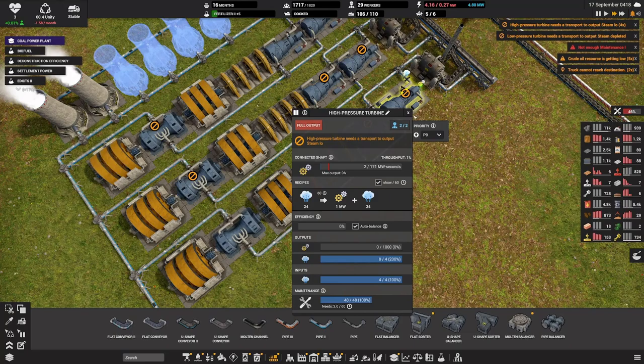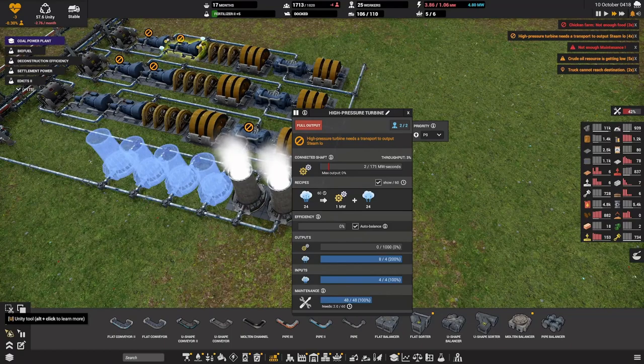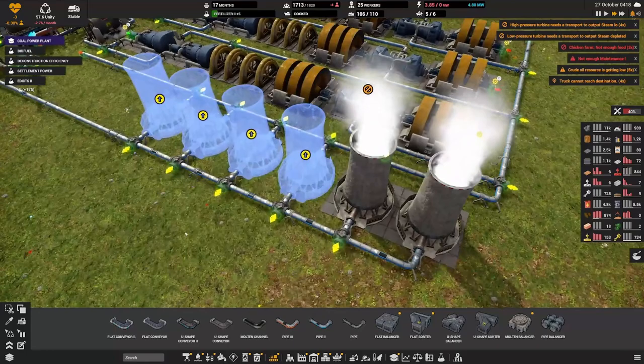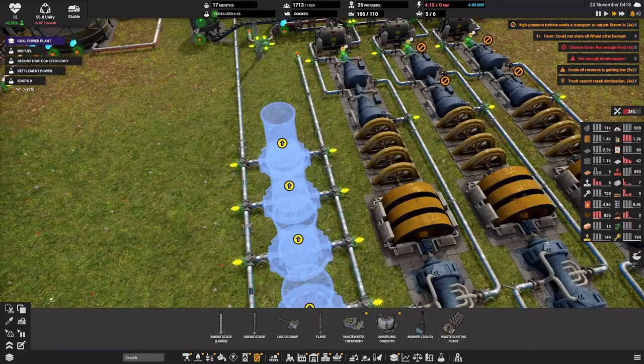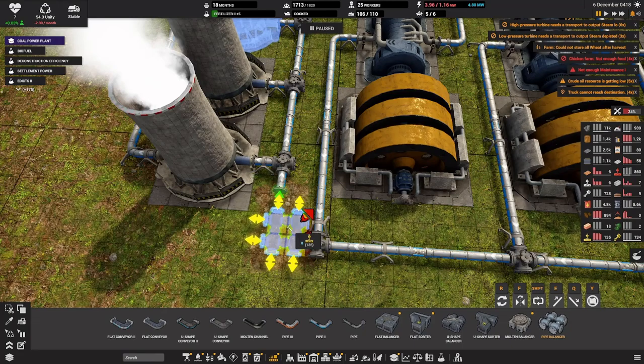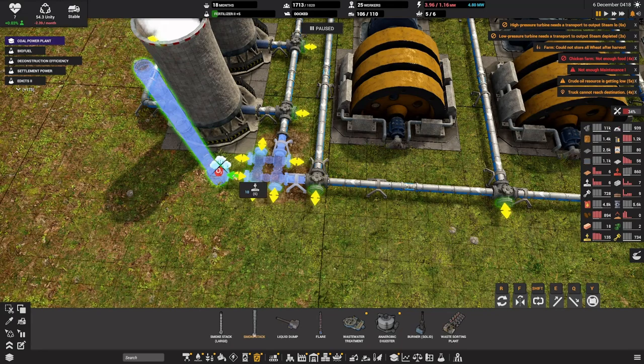Now we're low on power - what's going on? The water is not keeping up. The high pressure turbine needs to transport to output. This stuff needs to be prioritized - the low turbine doesn't have anywhere to put its steam. We're full on high powered steam. We might need to add a stack here. Let's delete this and add a balancer right here.